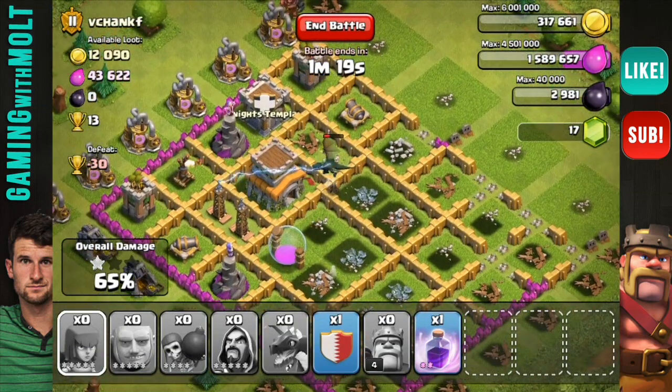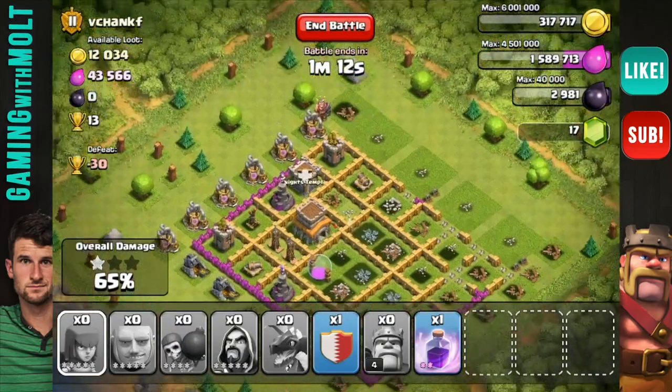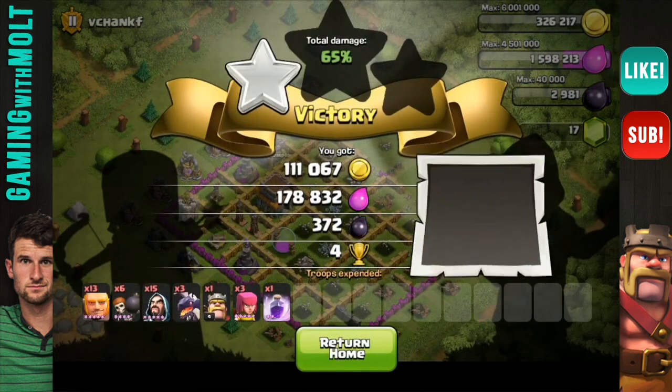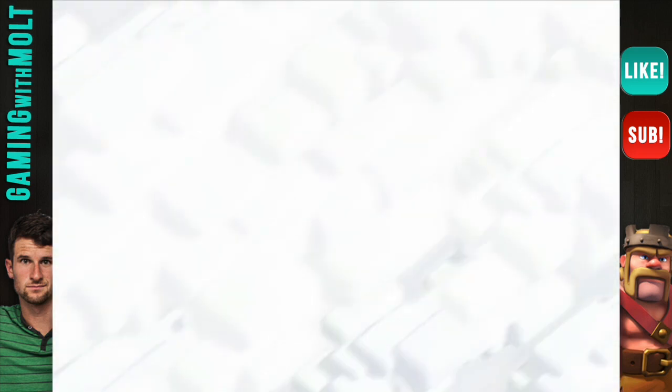This one's running low on health — there's the air defense going to get him. I'm not using my clan castle on this one. That was not bad! We ended up with 111,000 gold, 178,000 elixir, and 372 dark elixir — four trophies guys. That's not bad at all.